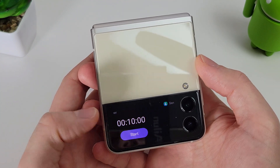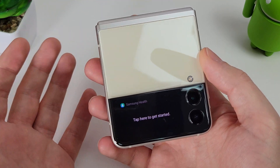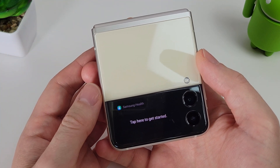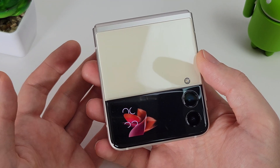Basically what we need to do is remove the Samsung Health widget so that we can install the custom SamSprung launcher widget, and that will allow us to launch any game or app from our cover screen.